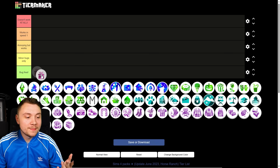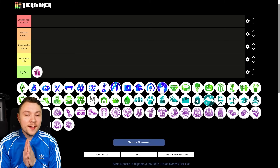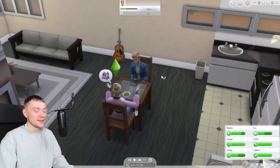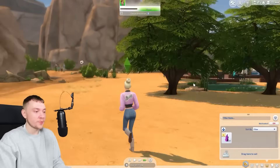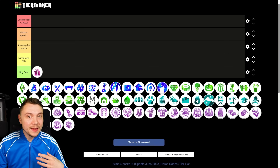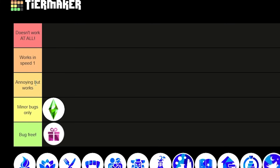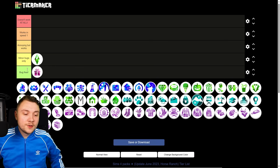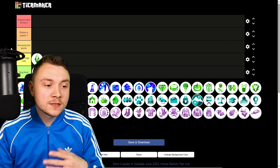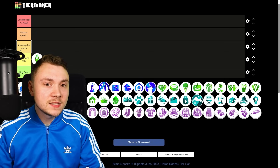Happy Holiday is just a free update with a Christmas tree — that's not buggy. The actual base game itself: I did a video where I played The Sims 4 with no packs installed, and it was actually really bug free. In-game events were a bit buggy, but in general I'd say minor bugs only. The tiers go: doesn't work at all, works in speed one, annoying but works, minor bugs only, and bug free. I wanted this tier list to be useful rather than funny. 'Works in speed one' means The Sims 4 sometimes lags and is more buggy in speed two or three — playing in speed one works a lot better.